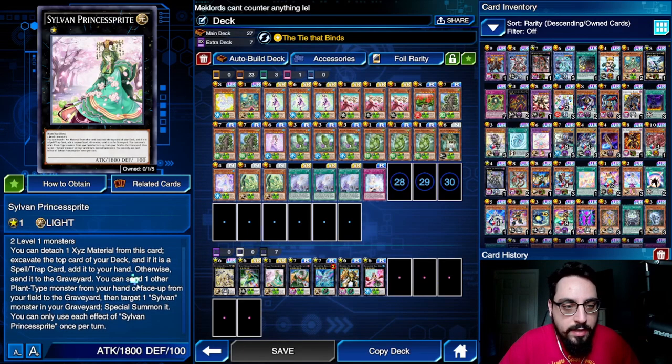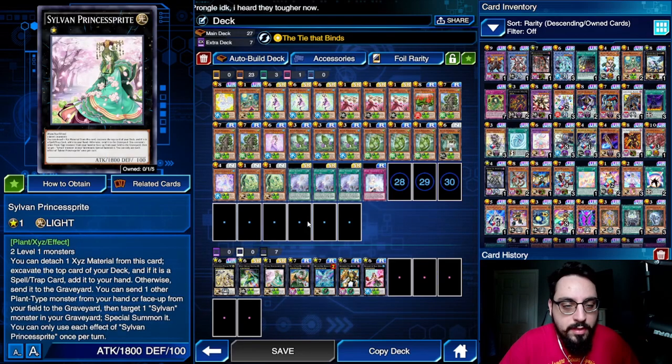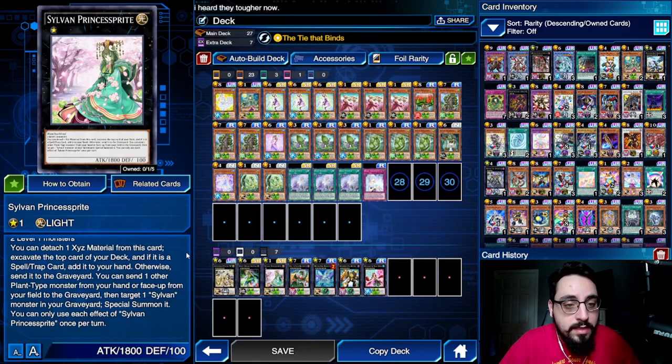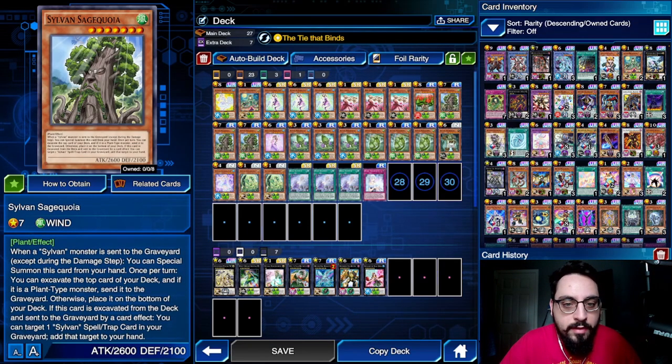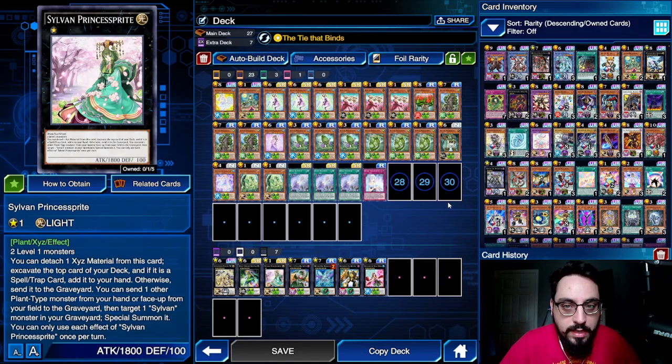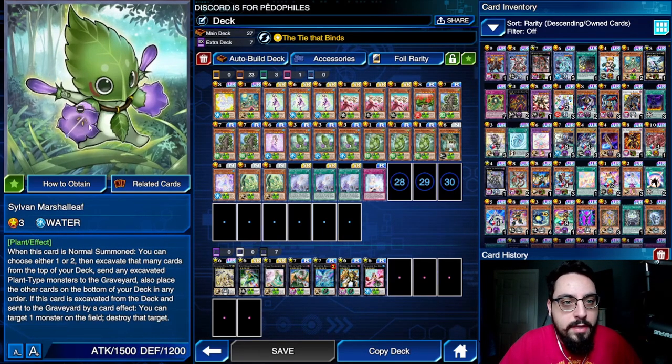Princess Sprite is great — it can excavate a card from the top of the deck. If it's a spell card, we can add it to hand; if not, we can trigger it, or just get a Rose Lover in grave or something. Its other effect lets us send one other plant-type monster from hand or face-up field to the grave to special summon a Sylvan from the grave. So it can get things like Hermitry or Sage Koya out of the grave very easily, and give easy lethal pushes if we mill Martial Leaf and stuff.